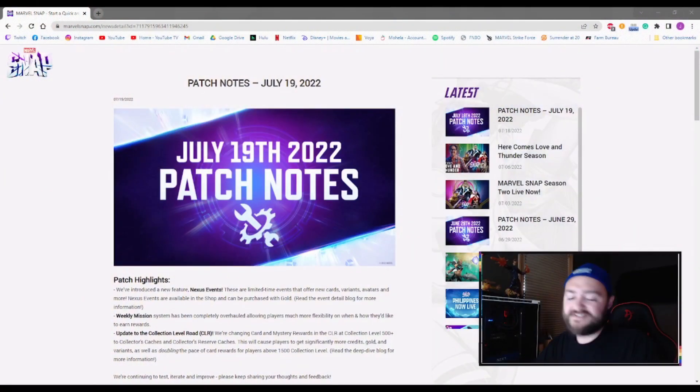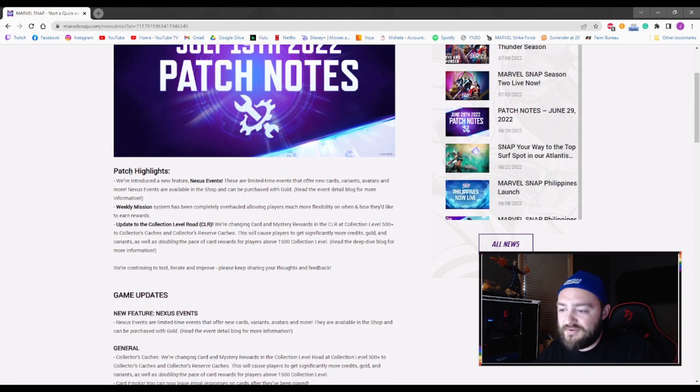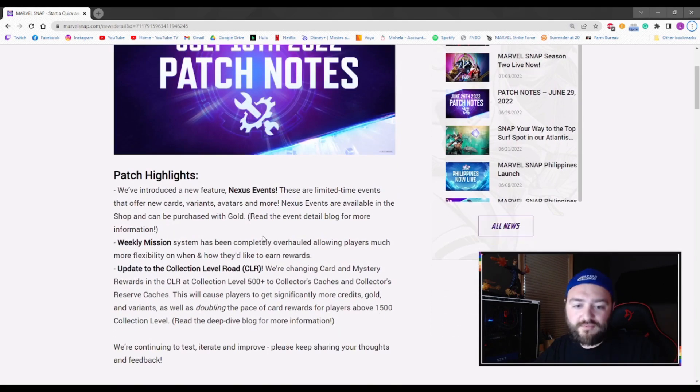All right, let's move on over to the patch notes. July 19th 2022 patch is what we are looking at — we'll give you guys the brief highlights so you can see what we're expecting. New Nexus Event is here: limited time events that offer new cards, variants, avatars, and more. Nexus Events are available in the shop and can be purchased with gold.